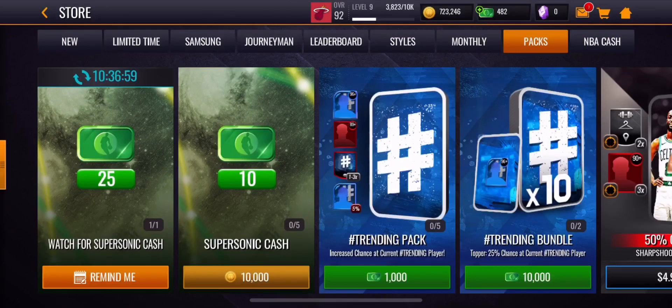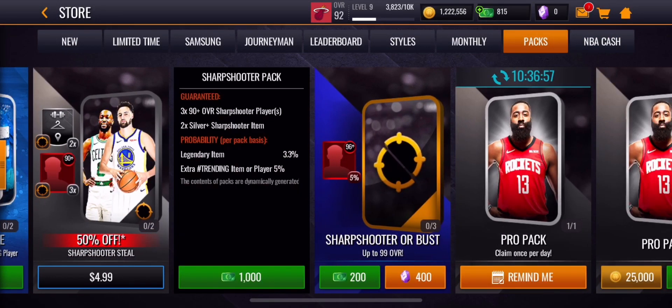Those lineup campaign packs contain 390-plus overall sharpshooter players, which go for around 23,000 coins depending on the overall you pull. If you get a 90 overall, that's about 23,000 coins, but if you pull a 99 or even 100 overall, they go for a ton more coins. So make sure you guys do these campaigns.